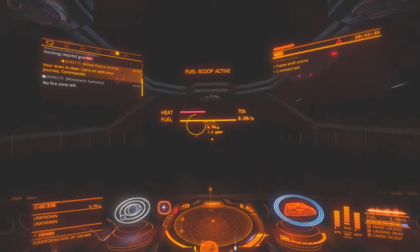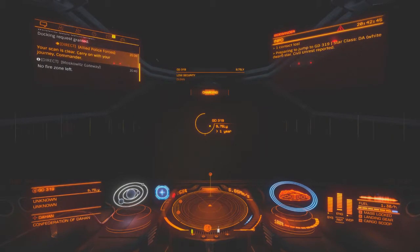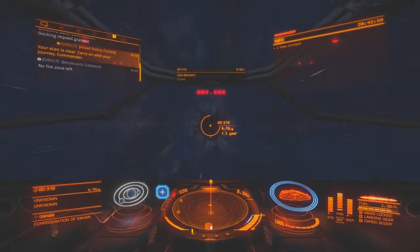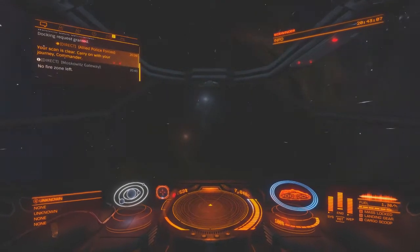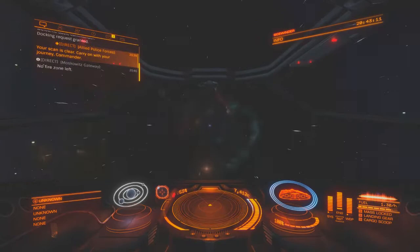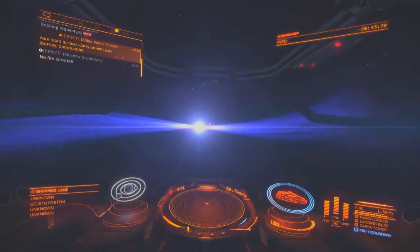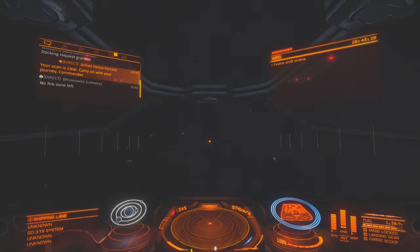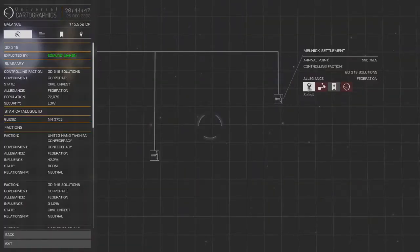When you come to GD319, wait for the scoop to finish and then get your frame shift drive going - keep full throttle otherwise it won't jump. Once you've jumped, the moment it engages the jump, go to zero throttle because it's one of these funny star things that suck you in, and if you don't know how to get out it's tricky. Make sure that even if you need to go in that direction, you go away from that star.